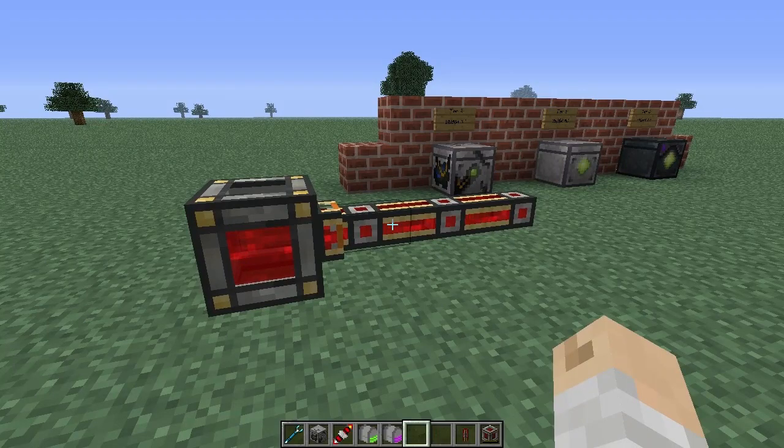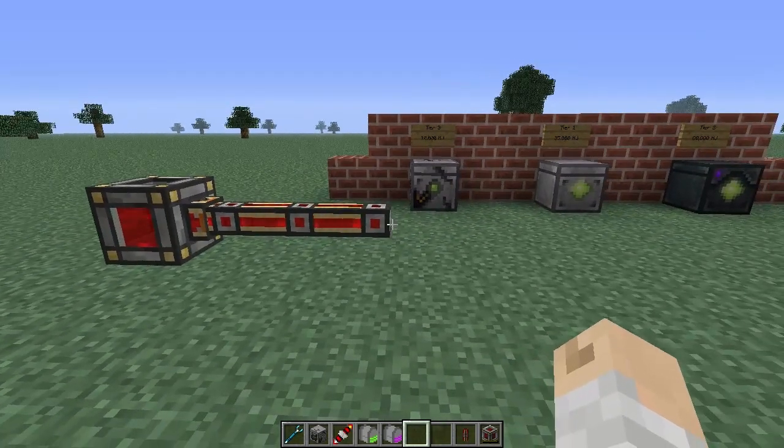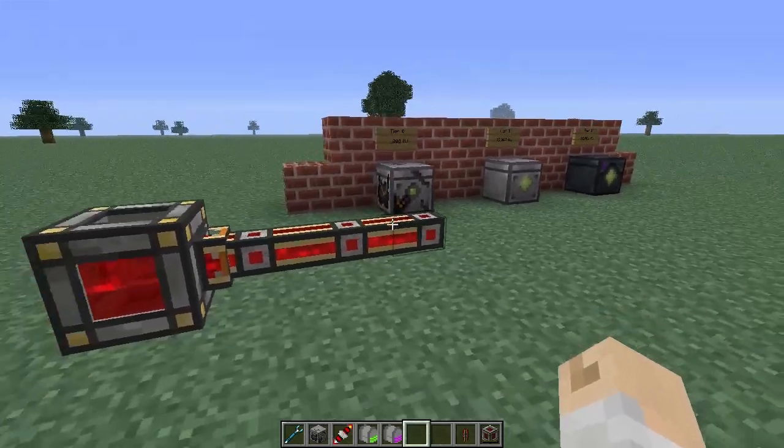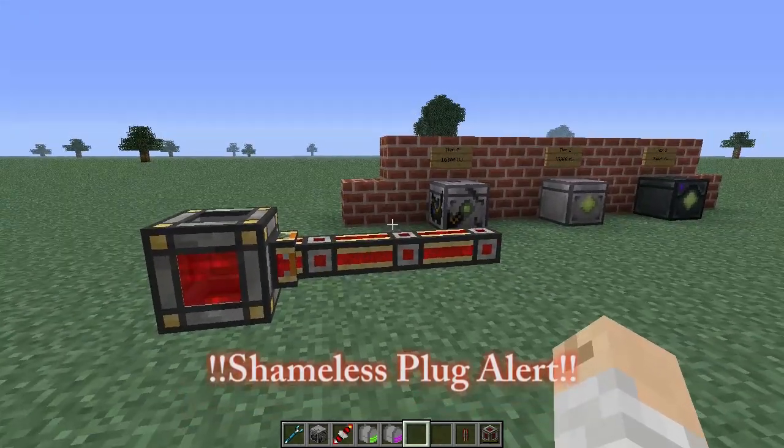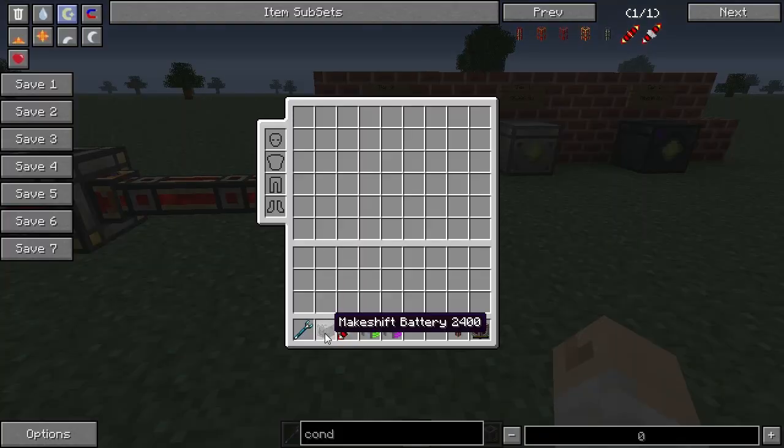This mod is called Simple Power Storage. It's by SCT, who also happens to be one of the lead developers for the Technic platform. It's exactly what it sounds like — it gives you a new block called a makeshift battery.